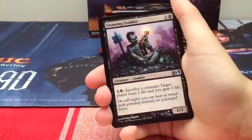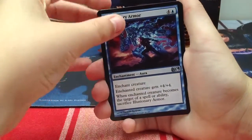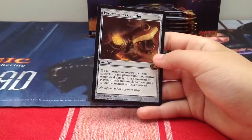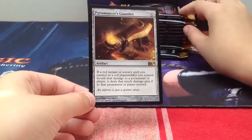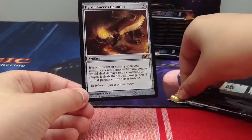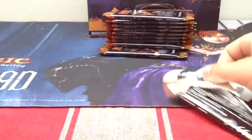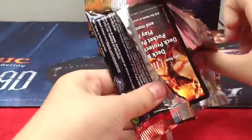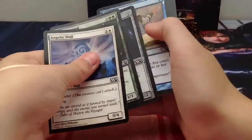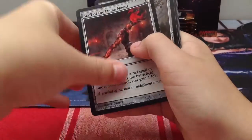Darksteel Ingot - always good in EDH - Gnawing Zombie, Illusionary Armor, and our rare is Pyromancer's Contract: five generic. If a red instant or sorcery spell you control, or a red planeswalker you control would deal damage to a permanent or player, it deals that much damage plus two instead. Basically it's like Pyromancer's Ascent - some red enchantment card that was also in Modern Masters.